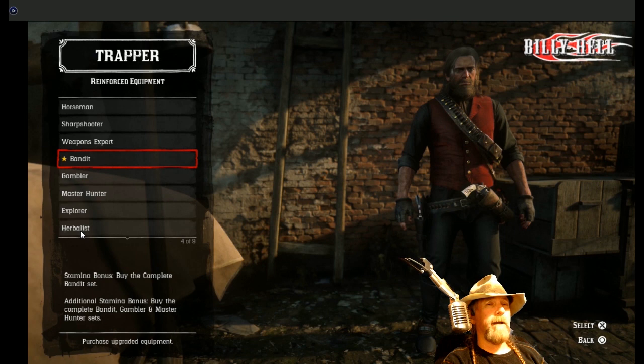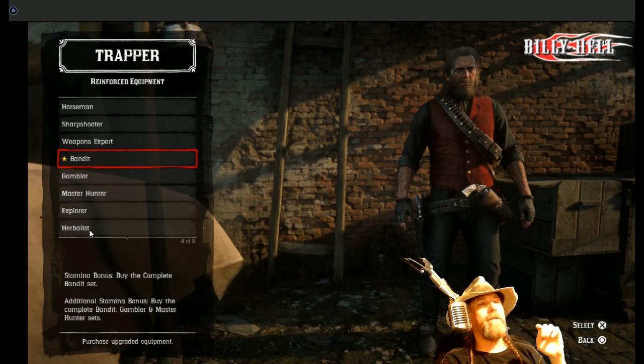The herbalist, by the way, is pretty awesome — it's very Native American leatherwork and I would love that — but you're going to have to go into the challenges in the menu and start burning through those. I went through all of these and thought, what is the coolest leather I could first try to earn? The bandit most closely resembles what I would want to wear in real life.